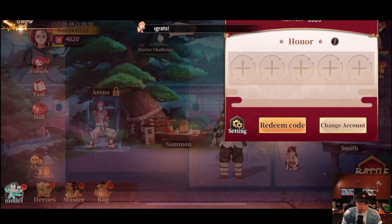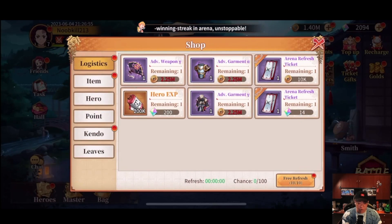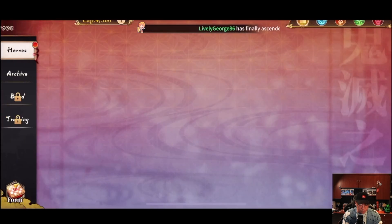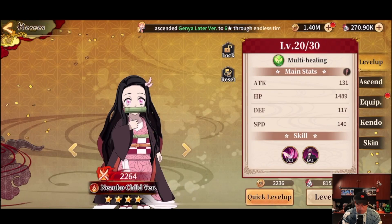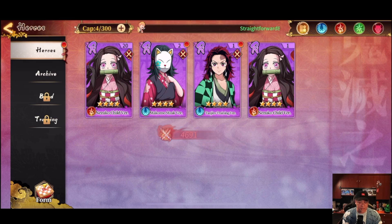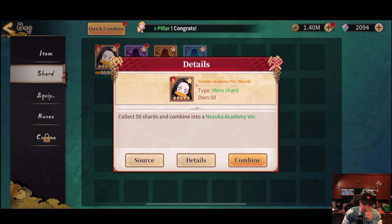Let's back out of this. We're a couple short on shards. A lot of things have an exclamation mark — we can equip Nezuko. Actually, let me go back to my bag for a quick second. Can we summon? We can summon this Nezuko — oh man!